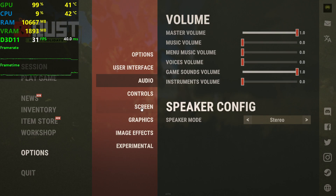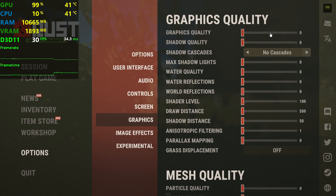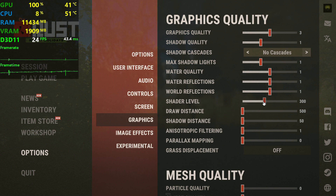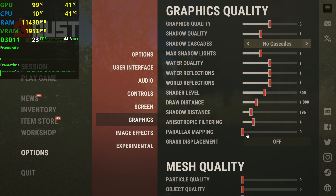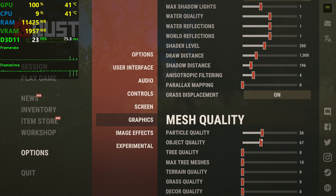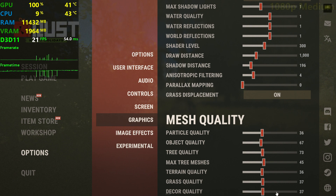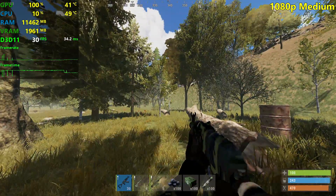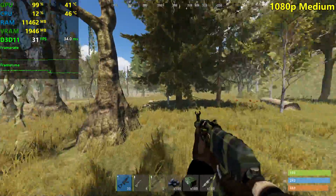Now I'm going to set medium-ish settings. I'll put overall quality on 3, shadow quality on 1, shaders at around 300, draw distance at about 1000, shadow distance at around 200. I'll enable grass displacement, set the other sliders about one-third of the way, and add some sun shafts. So those are my medium settings — and oh my gosh, the game looks beautiful compared to what it was before.